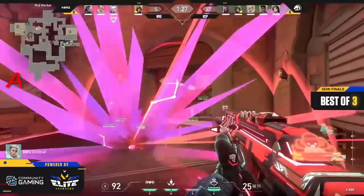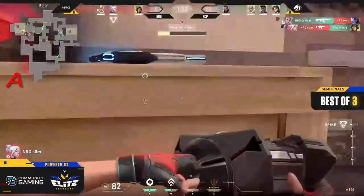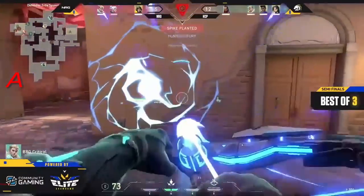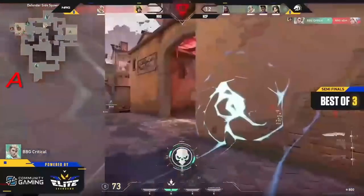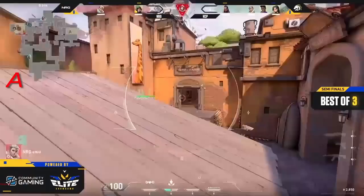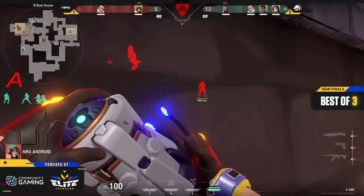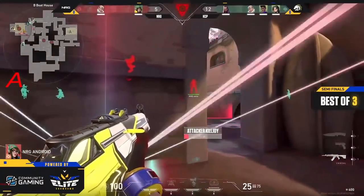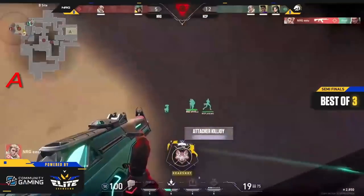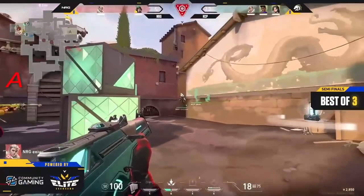Excellent start — ACP with a numbers advantage here. Som doesn't land it — oh, he gets it anyway but that wasn't pretty. Spike goes down and there's a rezz too from the Sage on site. Critical finds the snipe onto Som — now there's just two players alive. Lockdown very likely has to be spent here from NRG to win this round. No reason not to buy him some time, buy him some space. KCP off of that will have two options — wait it out or press the go button and waltz their way in. It seems like waiting it out to play Thief on the swing.